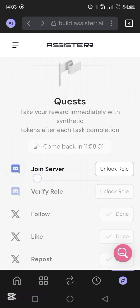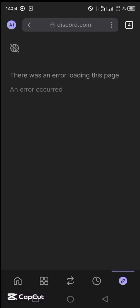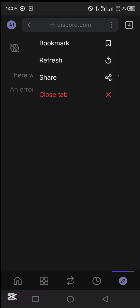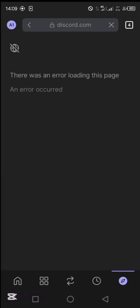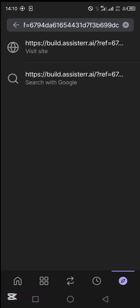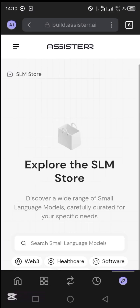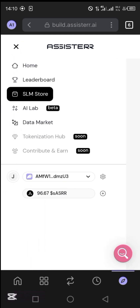So the last thing now is for me to join the Discord server. Come and tap on 'Unlock role,' then tap on 'Accept invite.' They are saying there was actually an error loading this page. So you're just going to come here and go back. If this is not working, you can actually come here and tap on this place, then tap on 'Refresh.' Let me try and open a new tab — the website is already here, so just come and tap on it. Let's see whether it's going to work. Basically there should be a way around it.